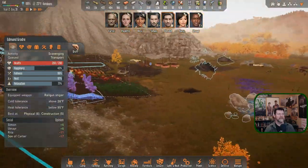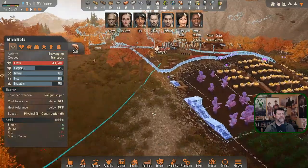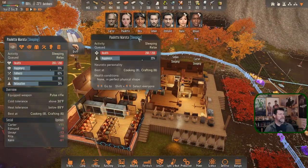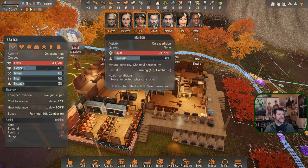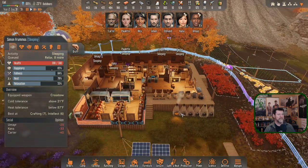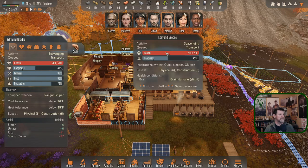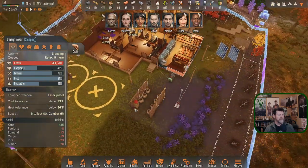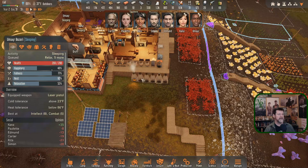I didn't have to tell them — it wasn't left over from last episode. Seems like I did set some orders. I told somebody to go load up all of these. That must have been Simon. Edmund's doing that — Kana and five more. So Umair and Simon already have projects laid out.